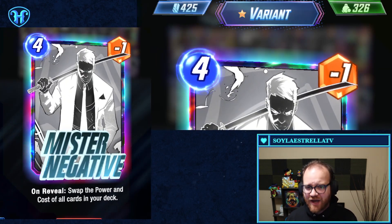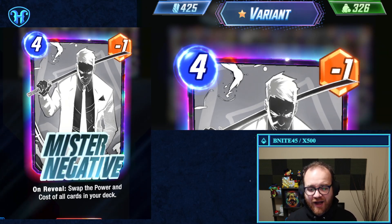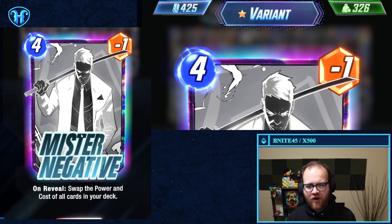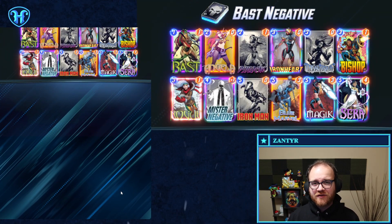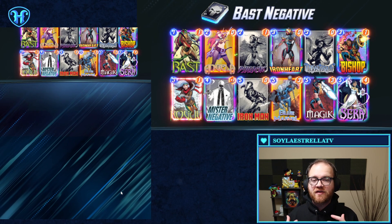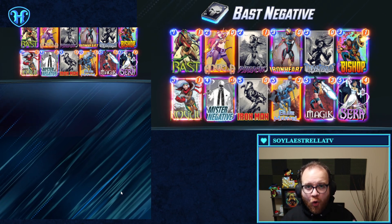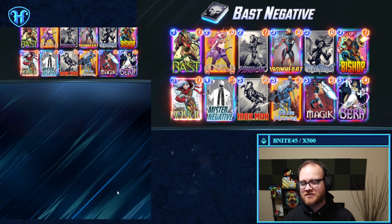Mr. Negative, for those not familiar, is the four energy, negative one power card that on reveal swaps the power and cost of all cards in your deck. Mr. Negative and Bast work well together because they both favor you wanting to play the same types of cards — low power cards. In Mr. Negative, you want to play low power, high cost cards.